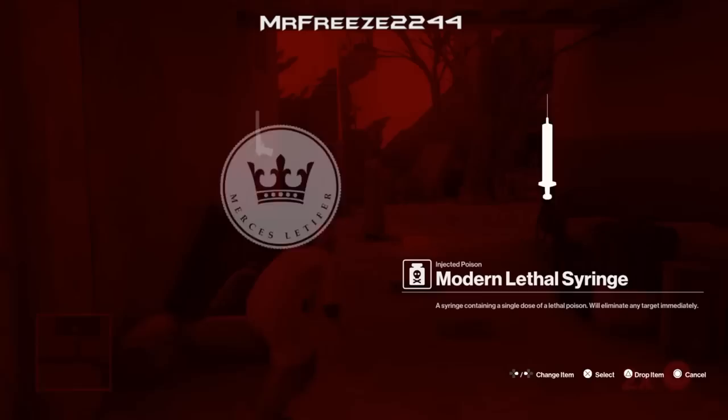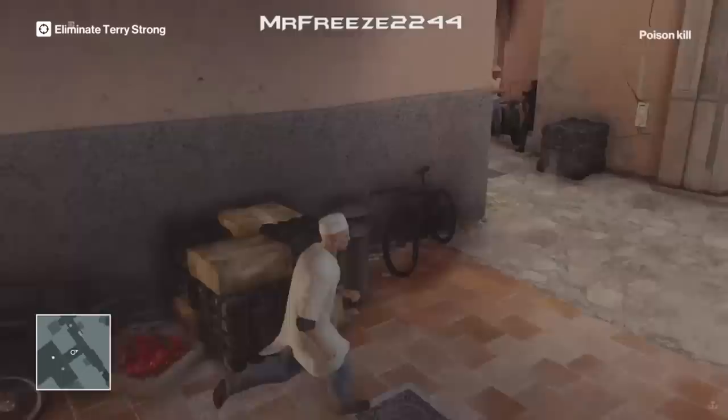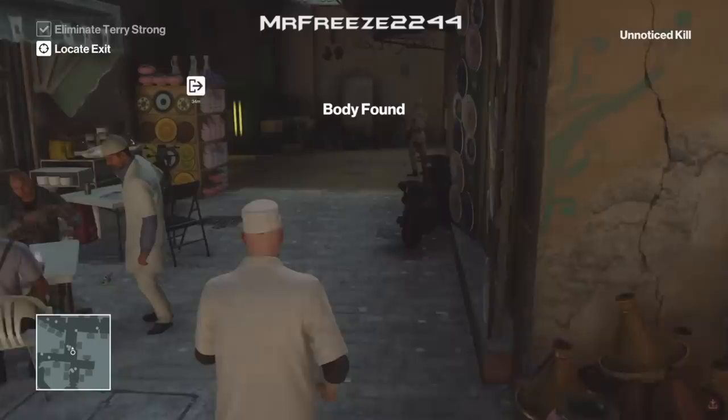Throw a coin just in that direction over here as you crouch behind this object on the left. As soon as everyone has their backs turned and the left guard turns around, we're going to stab the shopkeeper in the back with the syringe. That will take care of the target and we can head to the exit to complete level 1.